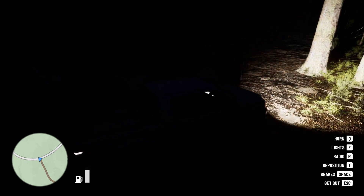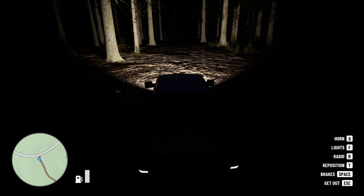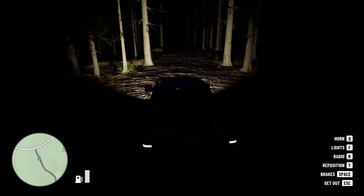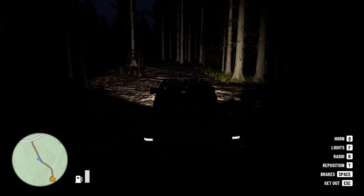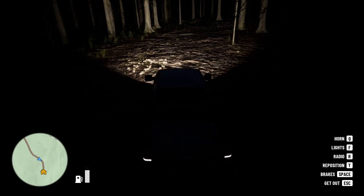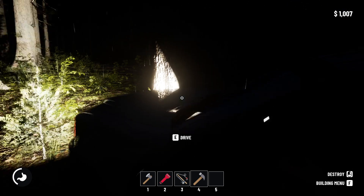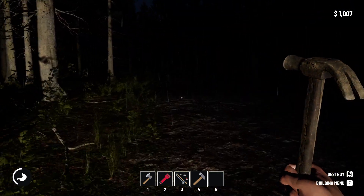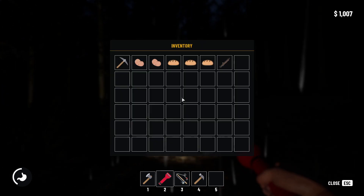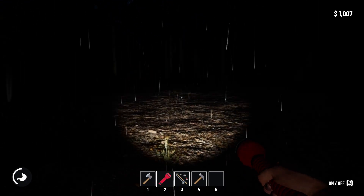Even with the car it's not easy to see at night. I'm going to jump out of the car because visibility is really poor. Let's put the flashlight on — looking at the map, we're almost there, just a little bit more.